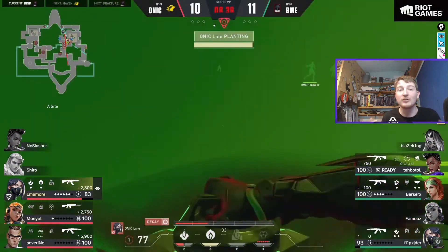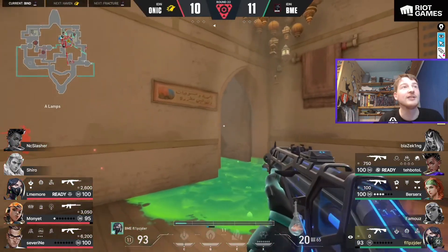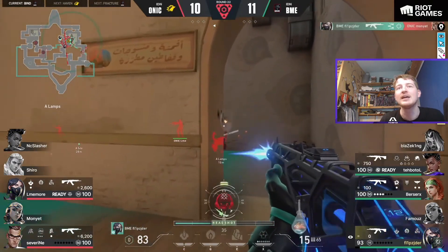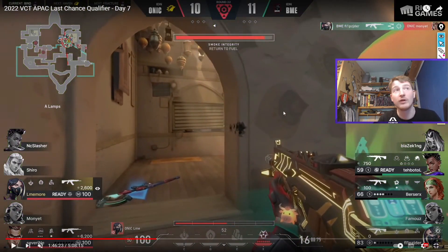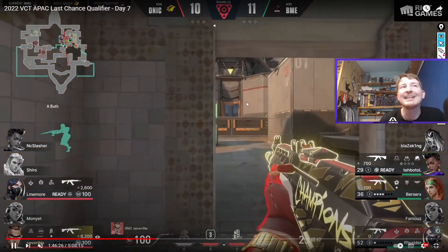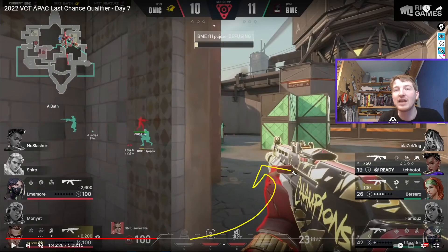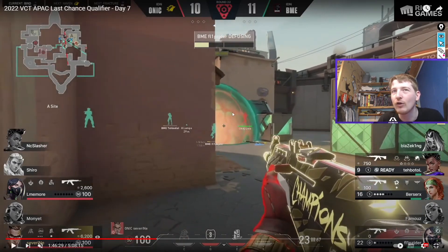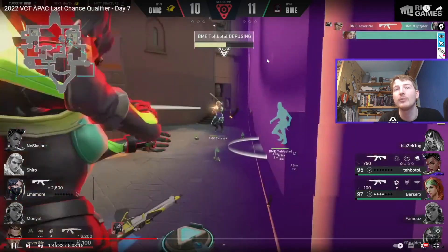Onyx end up in a 3v3, plant the spike, and get a Viper's Pit down — it turns into a weird round. Boom retake Lamps with the Viper and find a kill. It looks like Monier might have vision but doesn't shoot, and Boom find the kill — 2v3 now. The Viper decides to take a risk, play outside their Viper's Pit and push. There's a little miscommunication: the Viper's Pit drops — I think because of the spike tap, they want a free kill on the defuser without spamming through the Pit. But I'm pretty sure those are Onyx's orbs based on the red coloring, so they end up having to spam anyway. They find that kill, the Astra comes out, and there's a trade from Boom.